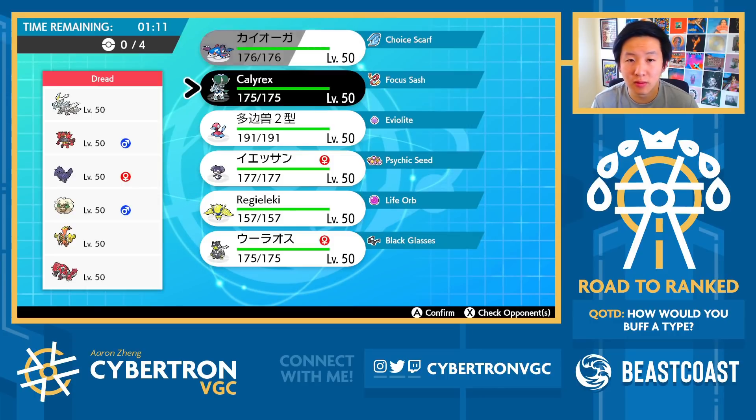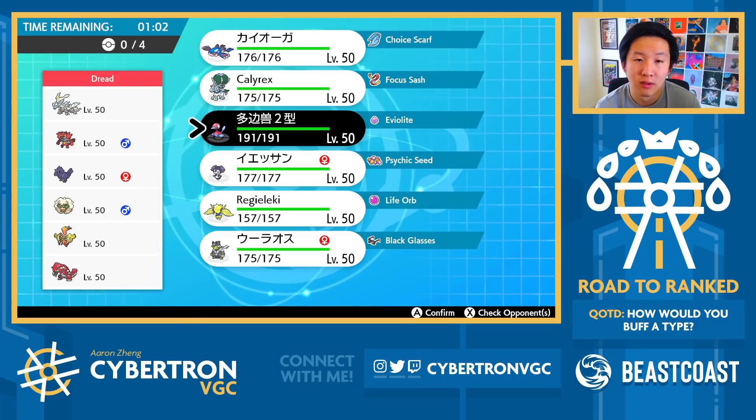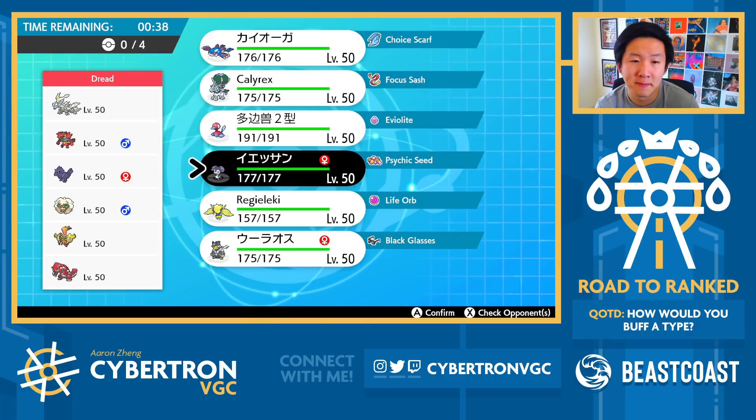Calyrex is okay with Glacial Lance across the board. They have Tailwind support from Whimsicott, so I have to assume I'm probably just going to get outsped throughout this game. Porygon-2 as a Dynamax option is pretty compelling. Corviknight is kind of scary here. If I were my opponent, I think Whimsicott, Kirim, Groudon for sure, and then Topococo as the fourth makes sense. Incineroar is not that good because of the Kyogre and the Psychic Terrain.